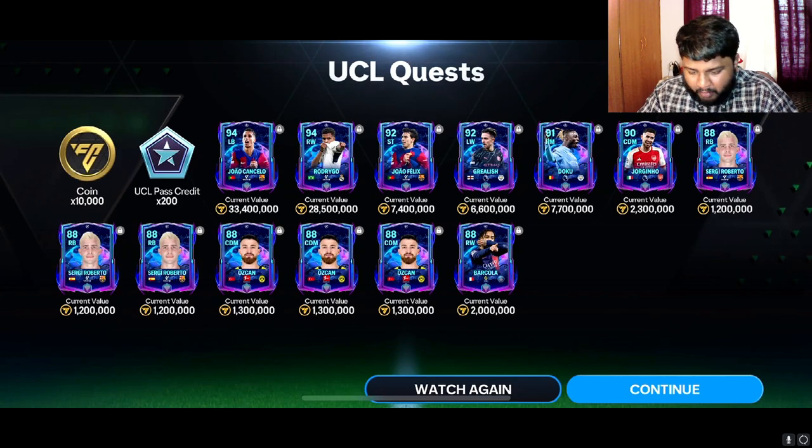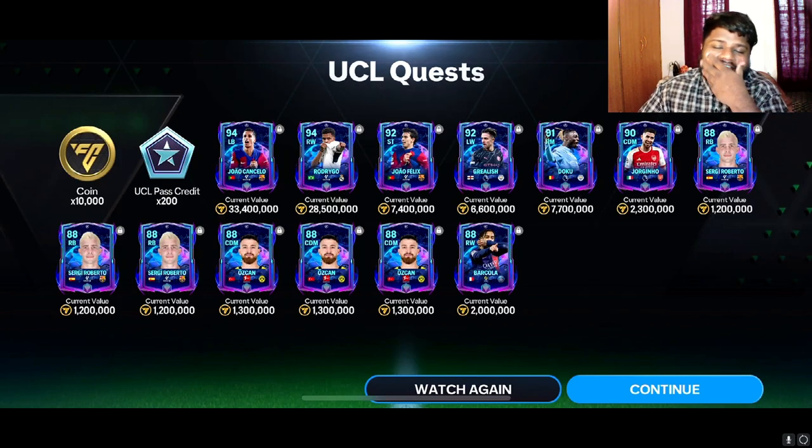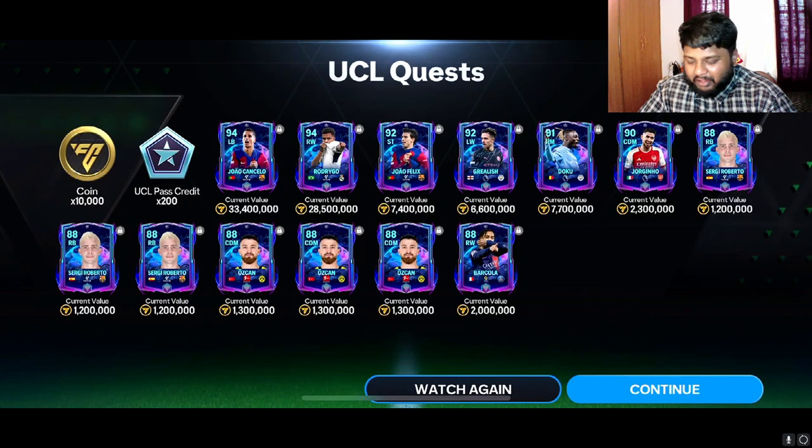No way, no flipping way — we get Joao Cancello AND Rodrigo in the same pack! This is insane! I'm actually stoked. I feel like I've got all the players I wanted. I needed a 95 rated goalie but that might be asking too much. I got the 95 center back I wanted and a 94 rated Rodrigo — I love Rodrigo, anybody wearing that shirt is my love!